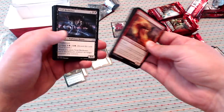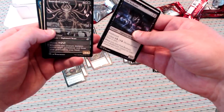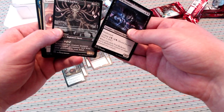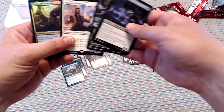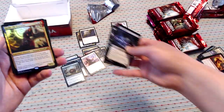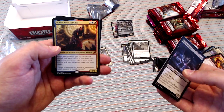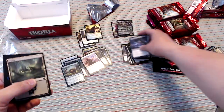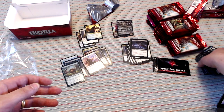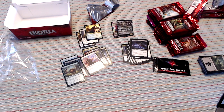We've got Void Beckoner, Will of the Allhunter, an alternate art Boneyard Lurker, and a Drannith. Conrad, you are going to be so mad or happy with me! Conrad's always very excited about his foil mythic, and here we have it in the first box of the case — Rael the Everwise, foil. So in one box we've got two Riels, including one foil. I don't know if he's going to be happy about that or mad that I cracked that one without him.